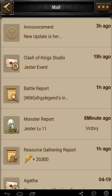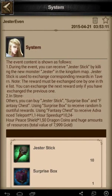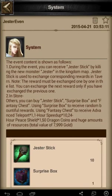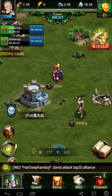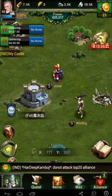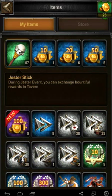They added a new monster. I had to go to mail first because this is kind of funny — the jester event. It says it's for April Fools or something like that — they're a bit late for that. These guys here are the jesters. You can get jester sticks off them. I've got a fair number; I think you start with 10 for the event. Those are used in your inn.